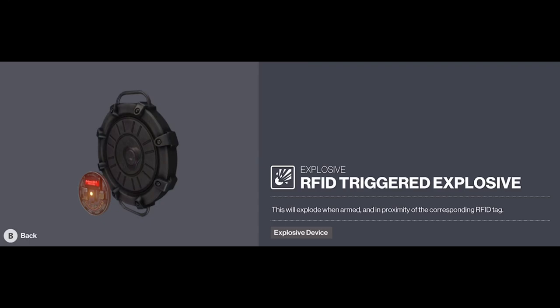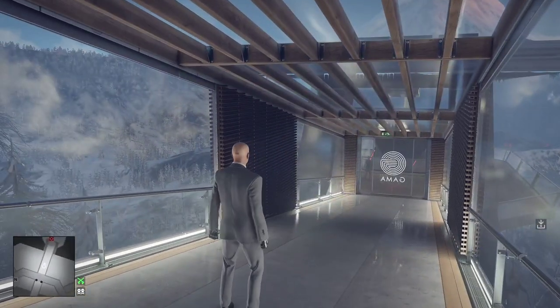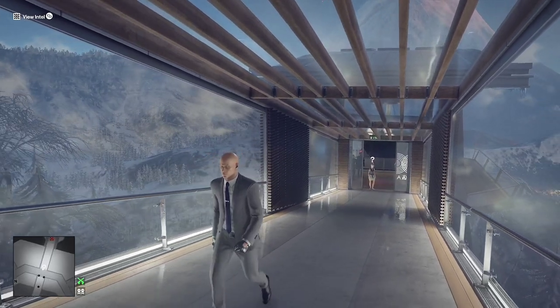This is the RFID Triggered Explosive, unlockable in Hitman 2 with level 15 mastery on Santa Fortuna. This device operates in a pretty simple way.